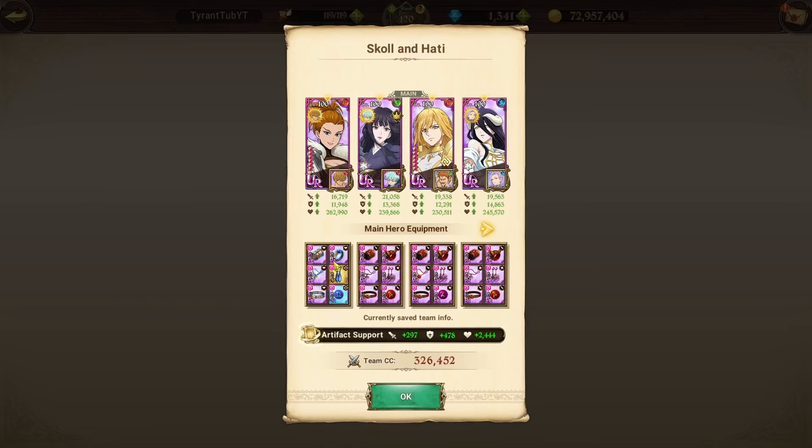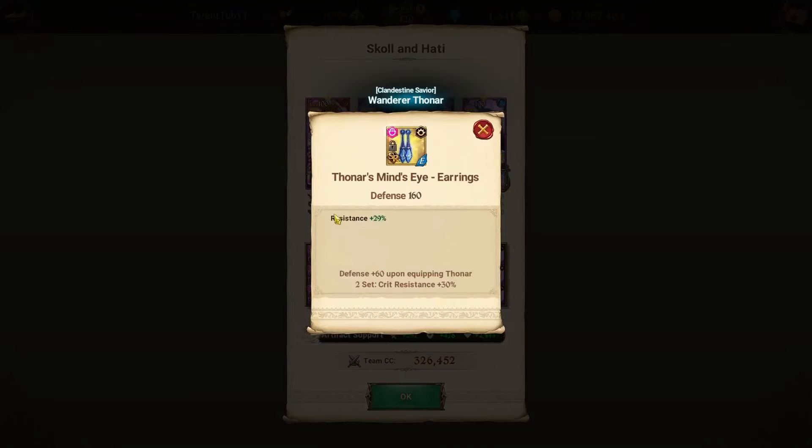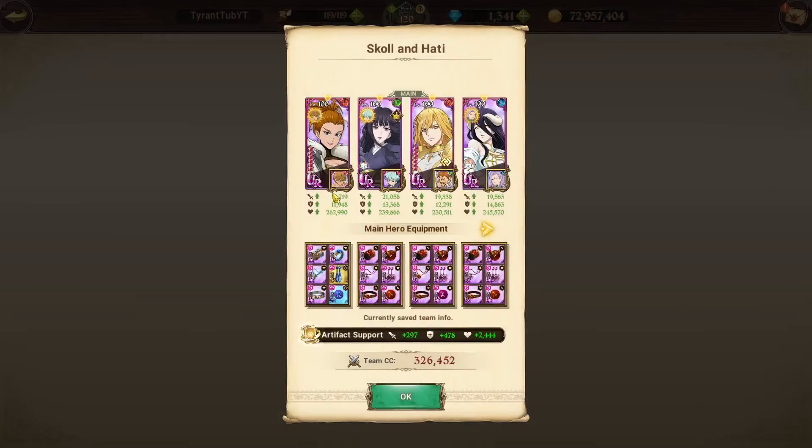Gear-wise, we have, of course, HP crit resistance on Red Tonar with resistance rolls. She's also got Red Tarmio because she will get targeted for some reason — it just doesn't like her. The dogs just don't like her, so she's got Red Tarmio.